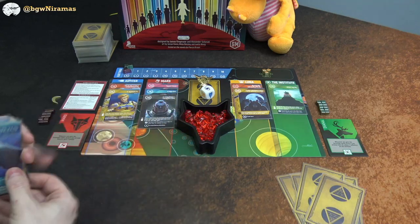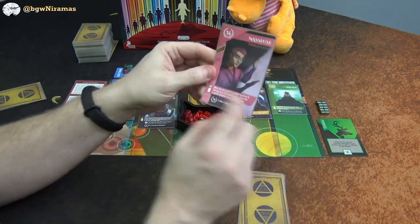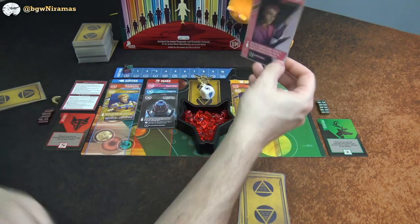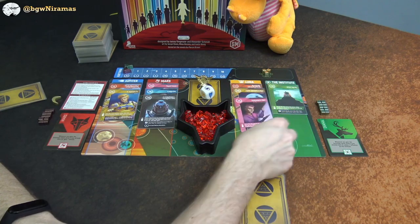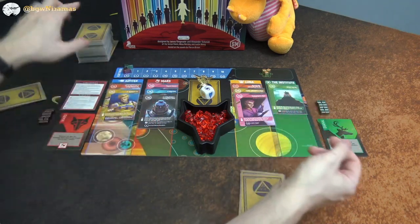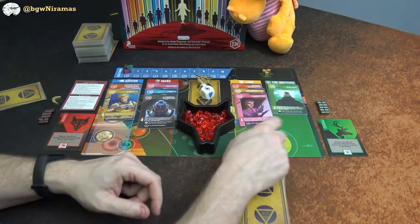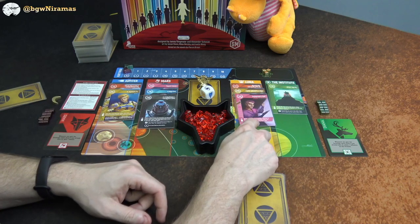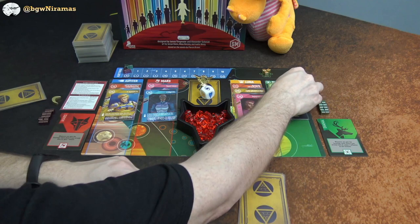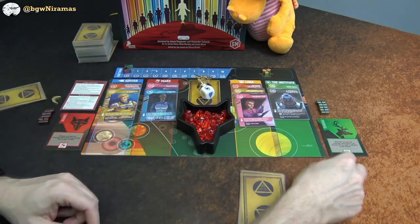Draco is going to play the Masseuse — a pink card. The effect: move the top card of another location to the top of a different location, and gain the original location bonus. He's doing a lead action. He moves Colonel Valentine from Mars to the Institute and gains the Mars location bonus — a helium. So Draco has his first helium.